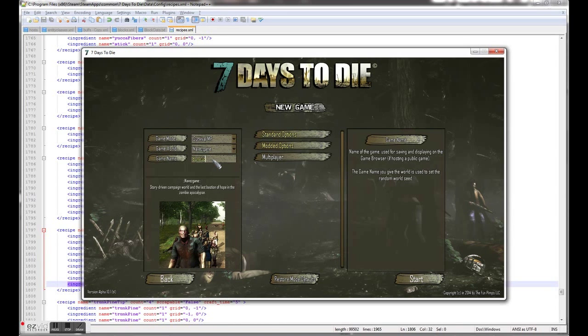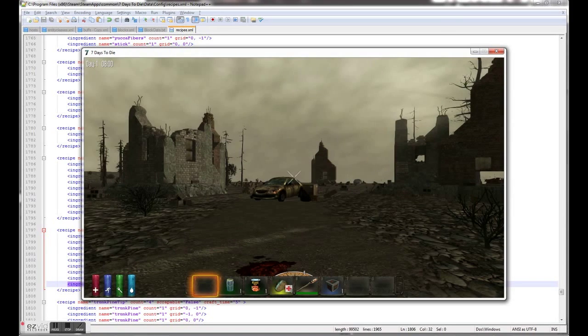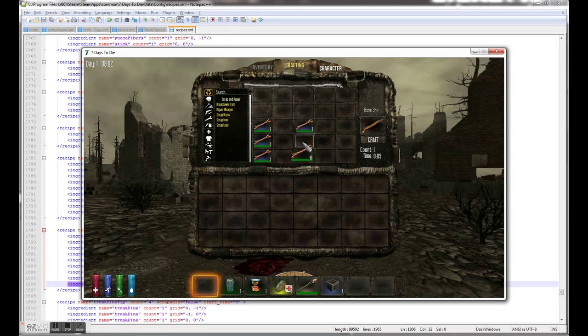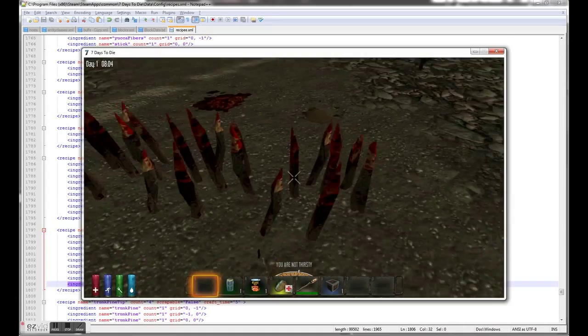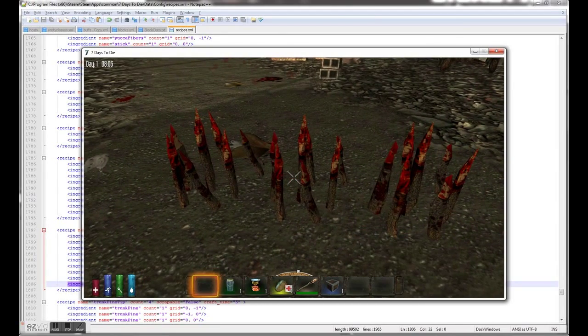Then go to the game, start a new game. So let's get some femurs and let's craft. And there we have some new blocks. If you walk on them, they hurt. And they won't degrade over time when damaging entities. Obviously you can still chop them down.